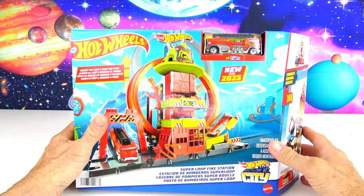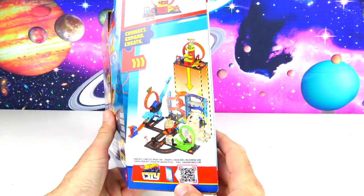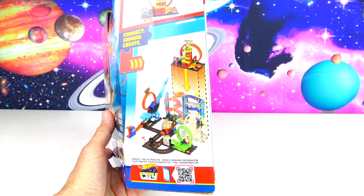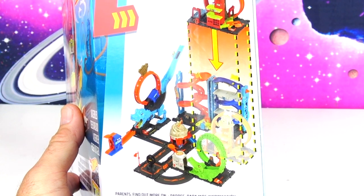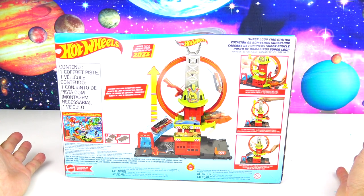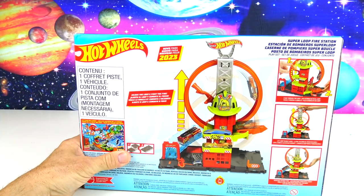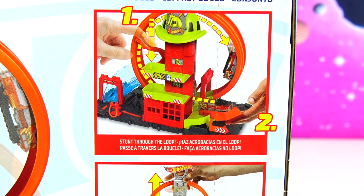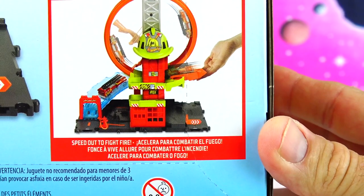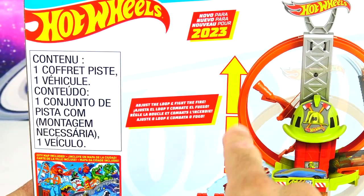Alright guys, here we are with our Hot Wheels Super Loop Fire Station. That's the Hot Wheels City right here where you can extend and connect all your sets. We reviewed one of these the other day and we have some more we're going to be taking a look at real soon. On the back there's the whole thing set up, and it also includes a really cool city map. It says: stunt through the loop, lift loop to next level, and then speed out to fight the fire. It looks like the loop will go up and down.